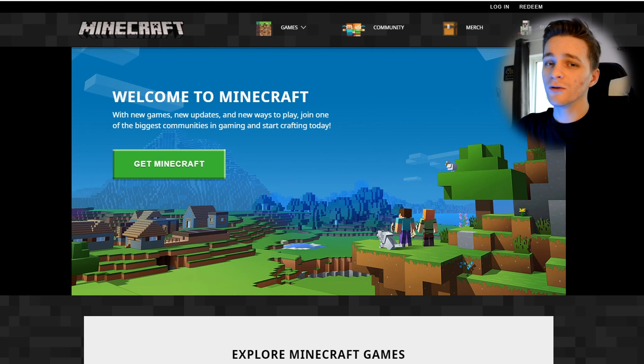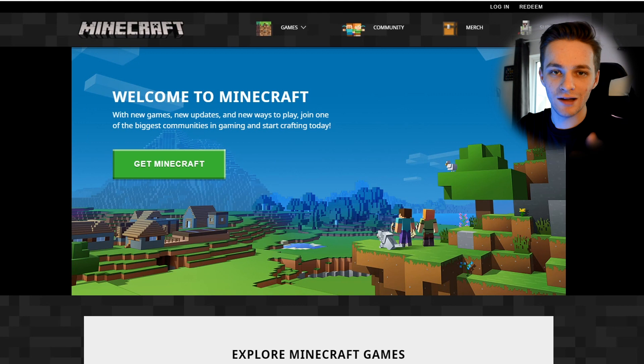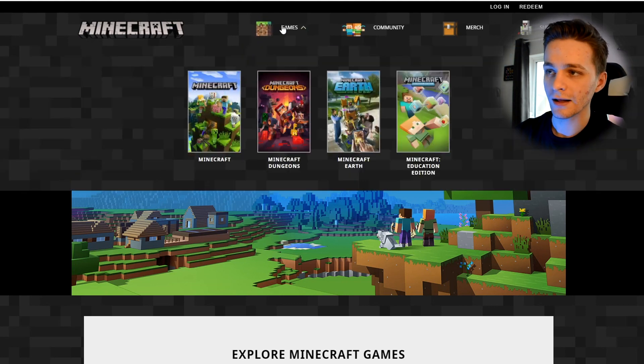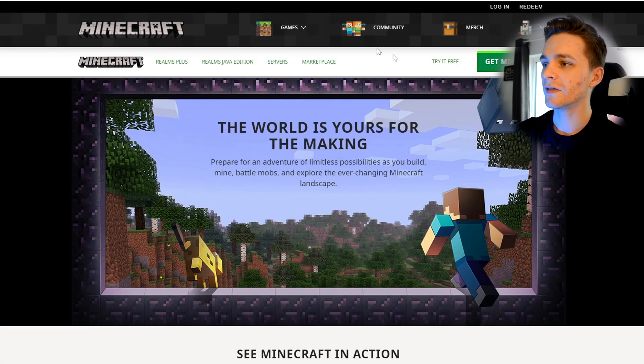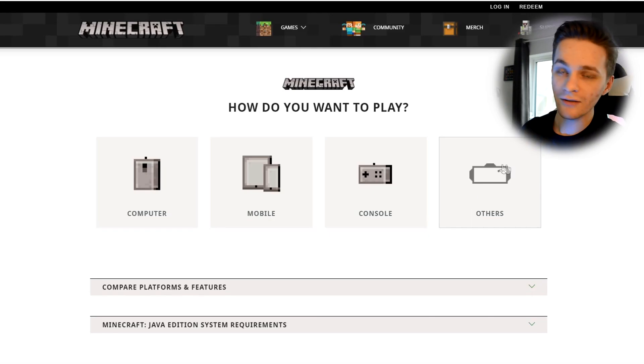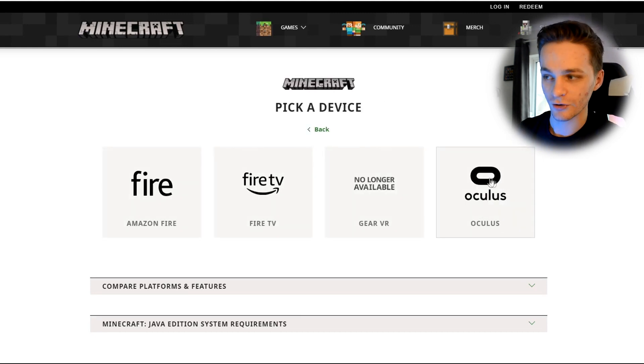The absolute basic of this - of course you need Minecraft. A lot of people ask why they can't play it, and the answer is: did you download Minecraft? You need to get Minecraft. If you're playing the Java one now, you probably already have it. But if you don't, click on Games on the Minecraft website, go down to Minecraft, and once you're in there, you can go over to Get Minecraft. There is a VR headset section, which has the Oculus version, but this is for the Rift - the official Bedrock version.